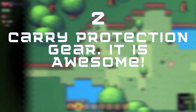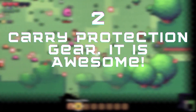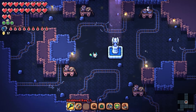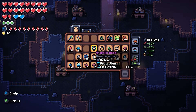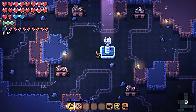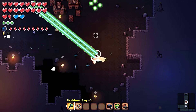Next, let's talk about protection gear. It really is a great idea to carry some with you at all times. In this example, I found a fountain and decided I want some extra hearts for the next area. What I can do is put on some protection gear, visit the fountain to get those hearts, then place my old gear back on. Now I have the benefits of my superior gear and the protection hearts don't go away. I basically got free protection hearts without the drawbacks of inferior gear. Now I can proceed through this area with my extra hearts and defeat the enemies.